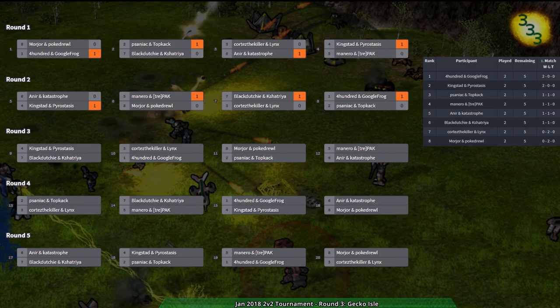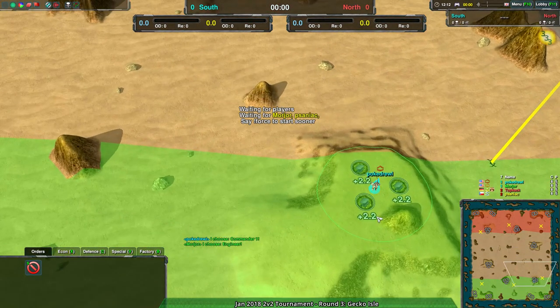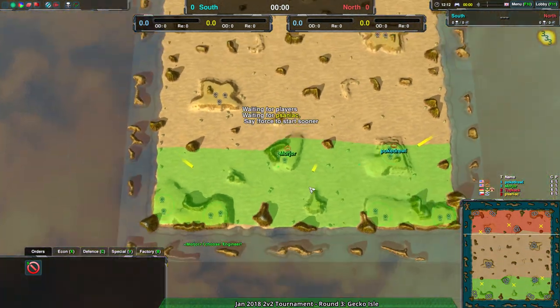Saniac and Topkak have been doing pretty okay — they're 1-1 so far, beat Black Chashing Shatria, lost to 400 and Google Frog. What matters is whether they do well in this round, as this is the round that decides things for Mordor and Pogedrill. Right now Mordor and Pogedrill are starting out in the plateau.